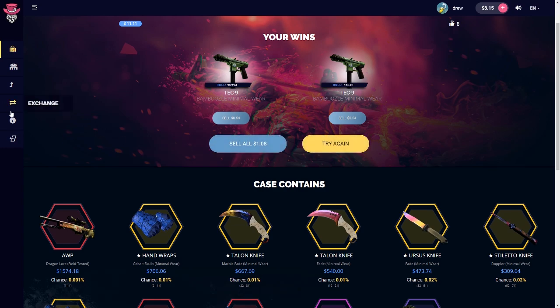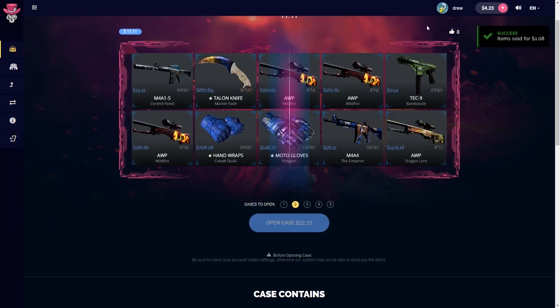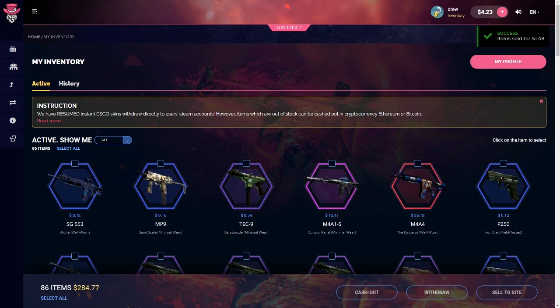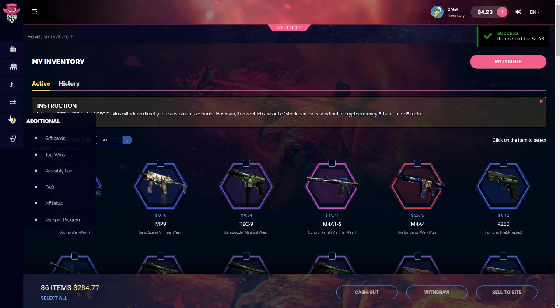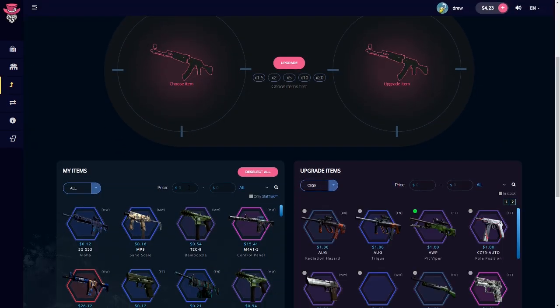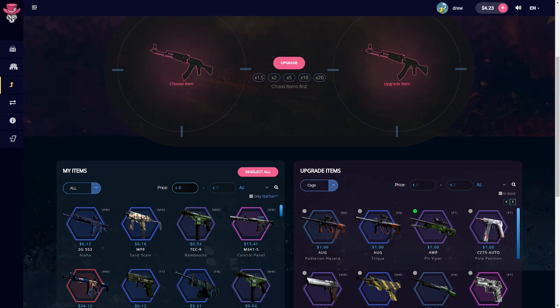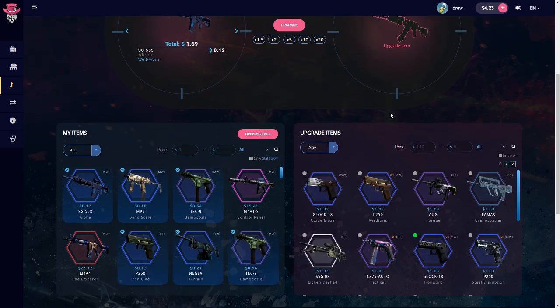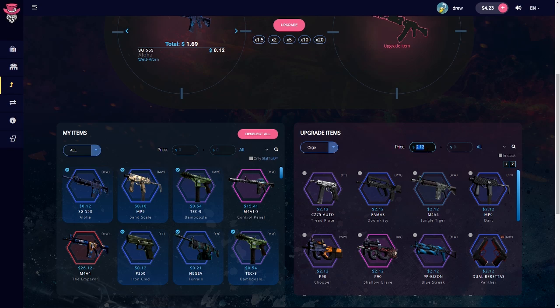That hurts. Alright, let's go to upgrades — actually let me see what we're at real quick. $284, okay, that's good. Let's go to upgrades again because last time my upgrade luck was stupid. Going for a $60 skin.